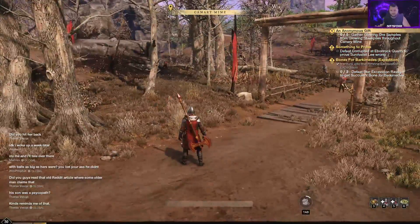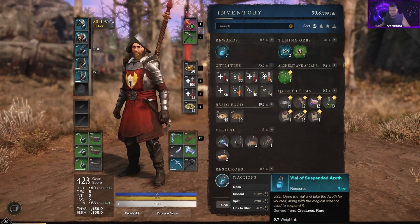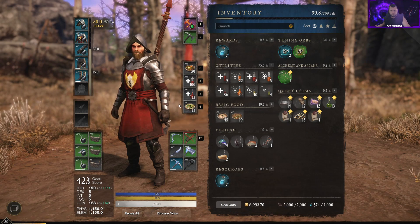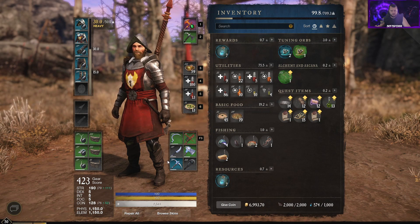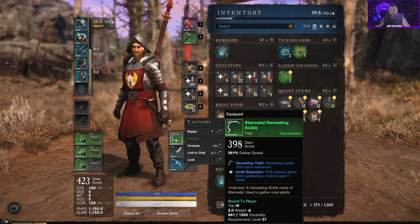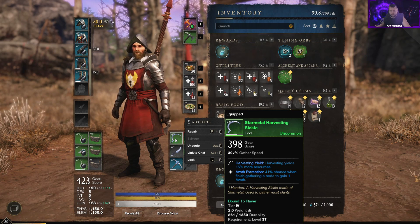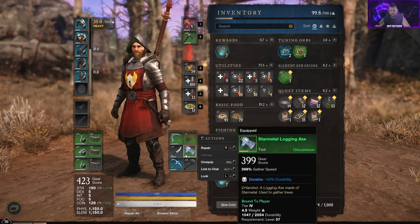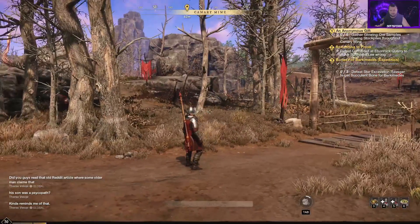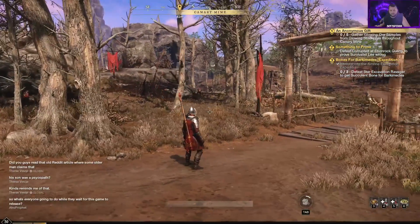To get Azoth: kill enemies, dungeon dive to get suspended Azoth vials that give Azoth when opened, or use the right gathering tools. My harvesting tool has 'Azoth Extraction: 41% chance when finishing gathering a node to gain 1 Azoth.' So every time I gather plants I have a 41% chance to get one Azoth. Get as many of those as you can if you're a gatherer — it keeps your Azoth up as you work across the map.